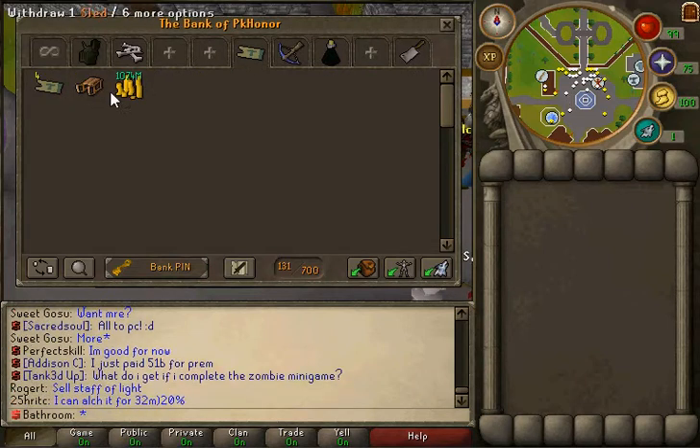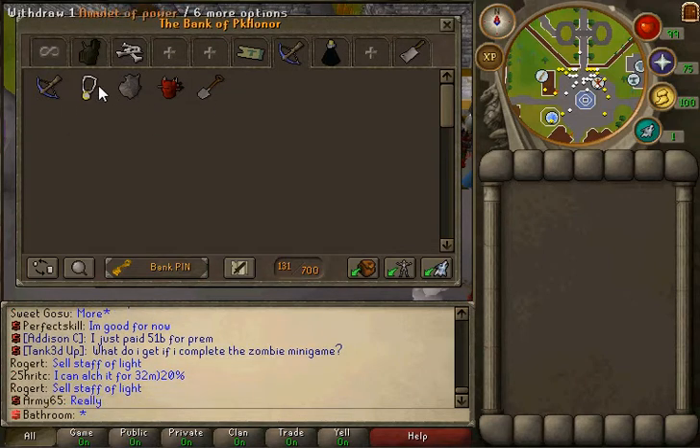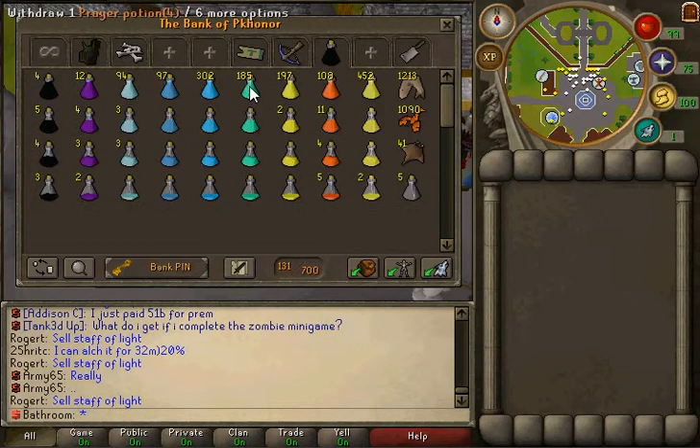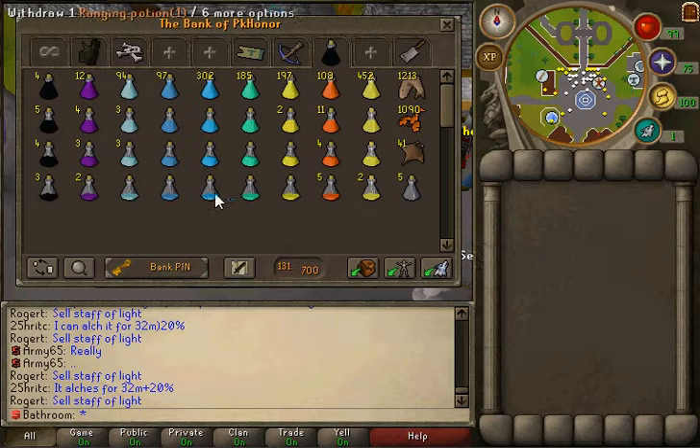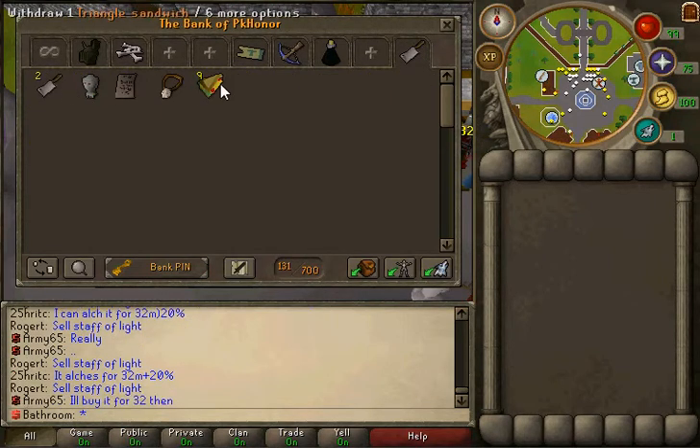This is my cash stack right now, so about 5.5 bill including a sled. This is the stuff for elite clue scrolls — like they'll ask to put this on and talk to the wise old man or the estate agent. And then this is my potions tab, my food, and this is just uncommon — it's like some kind of rare, I'm not sure.